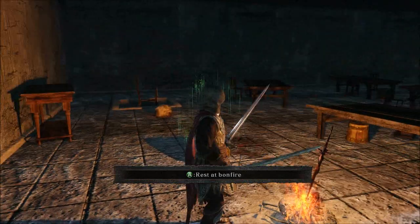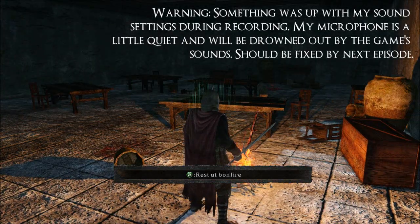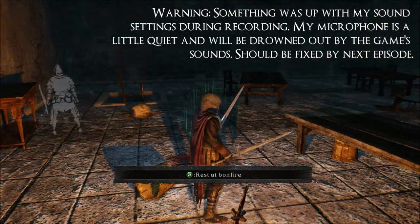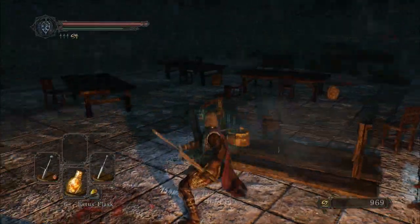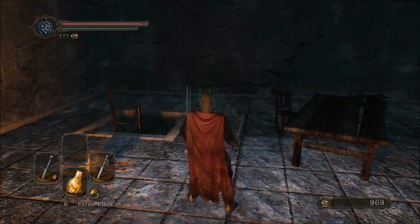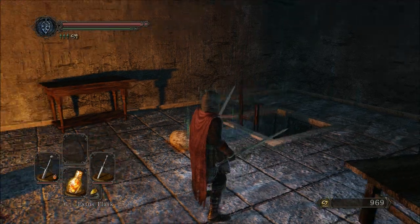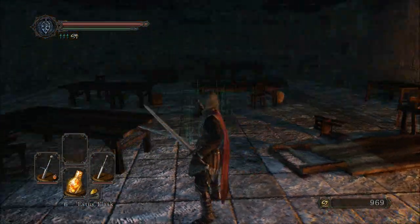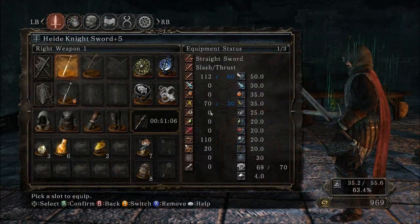Hey guys, this is Brick, and welcome back to Dark Souls 2. In the last episode, we defeated the Ruin Sentinels and ended up here in the Servant's Quarters. I just went back to Majula and spent all my souls. I gave myself some more health, so my health bar is longer than my endurance bar because it was bugging me. And I also increased my equipment load a little bit so I can hold a little more.